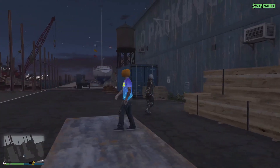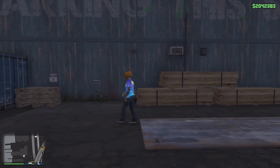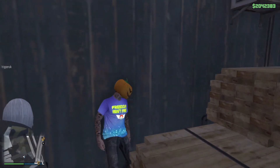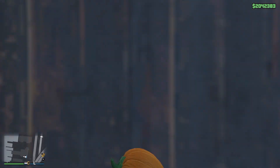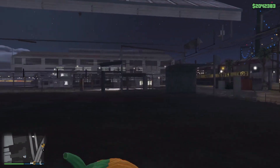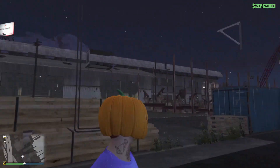For this first one, it's down in the industrial docks and it's actually a very simple one. You need to try and get behind these three stacks of wood and just shimmy back and forth until you breach the wall. It did take me a couple of attempts, but I popped right in.